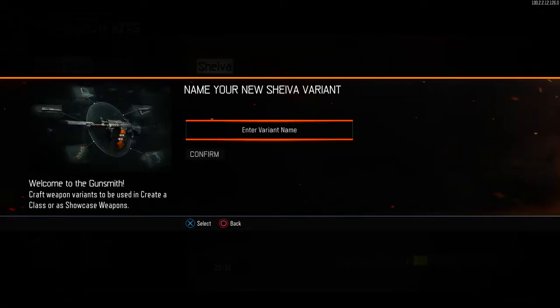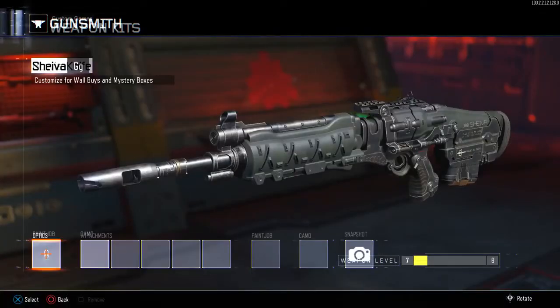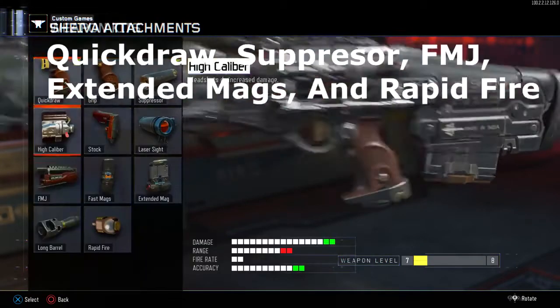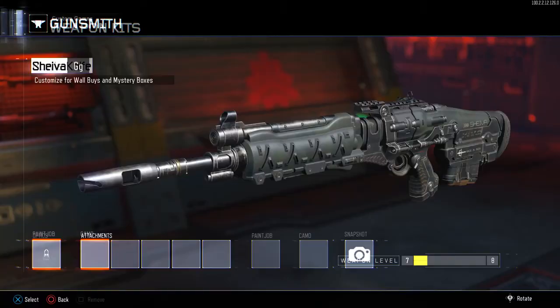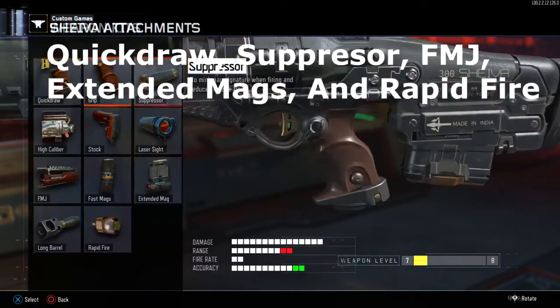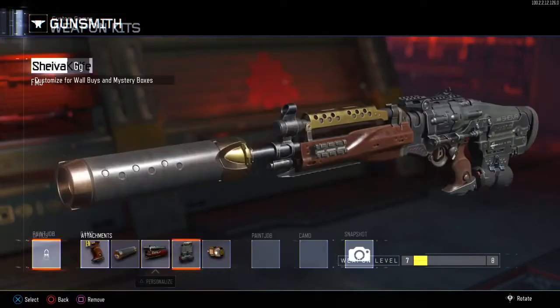If there are any other variants on the Kuda, Vesper, or Shiva, go ahead and delete them. On this variant, make sure your gun has these attachments in this specific order: Quick Draw, Suppressor, FMJ, Extended Mags, and Rapid Fire. Make sure you have all these attachments applied in that exact order or it will not work. Once you're done, save that variant and make sure it's the only variant on that gun.